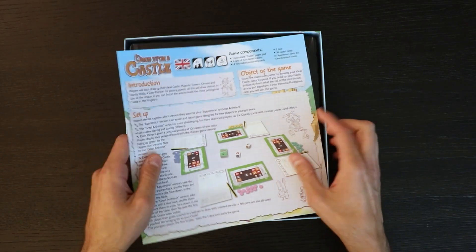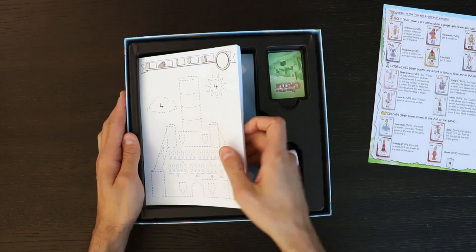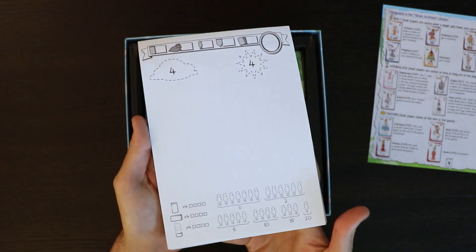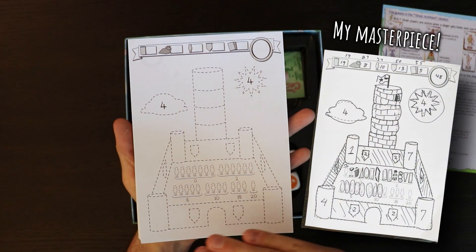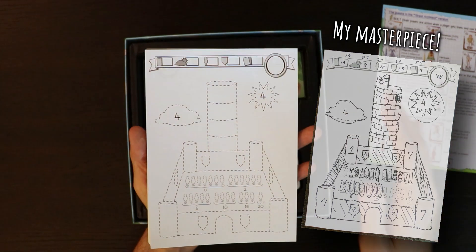Now we open the box here, we're going to get instructions in a whole bunch of different languages. When we open it, what we're going to get are these pads of paper. These pads have two sides — one is blank where you can draw your own castle, the other has an outline to help the little ones. It has a level one game and a level two game, but I think the level two game will be a hit at any game night.